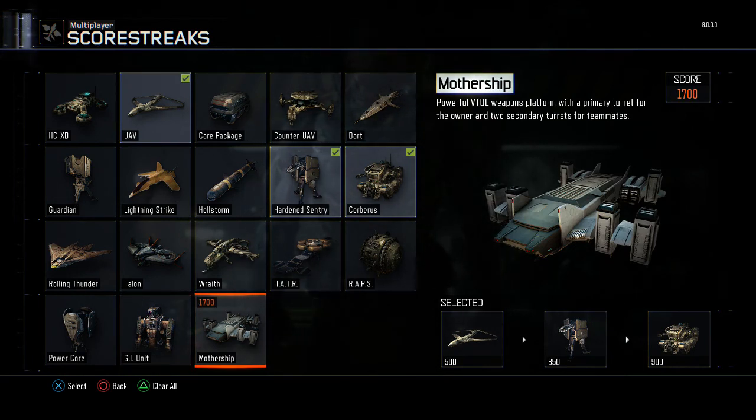And the mothership, the VTOL — a very powerful weapon against the enemy. Two secondary turrets for the team and one primary turret for you. This can be a game changer for you guys.